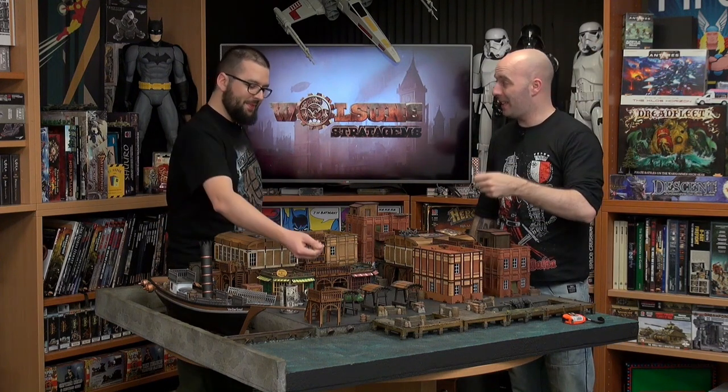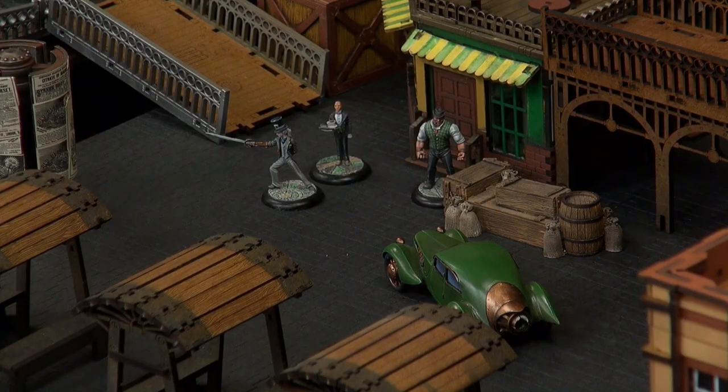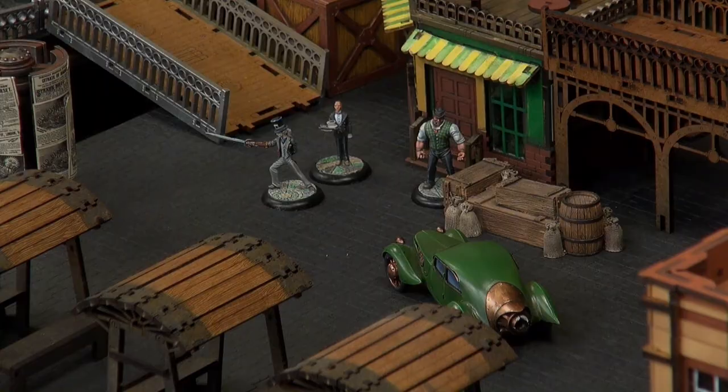Let's see what we get, targeting the other guy. Now he has 3 dice because he has cover 1. Because I'm shooting from here, he's covered by the barrels and the crates — he's getting a little bit of cover. I can live with this because I still have plenty of shots.